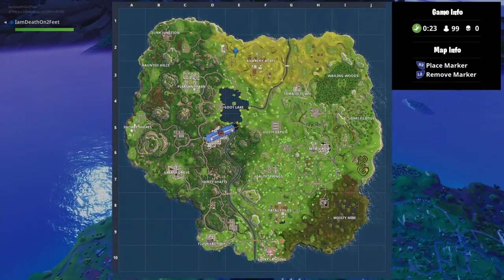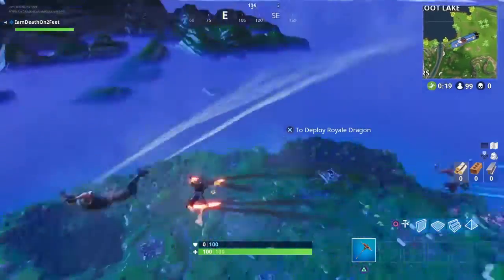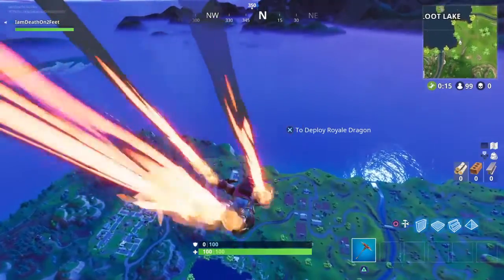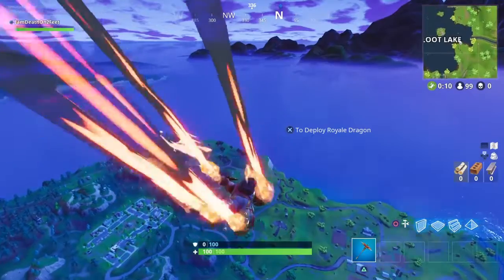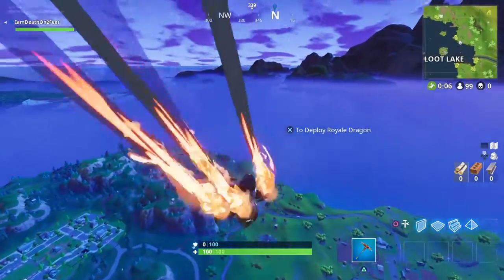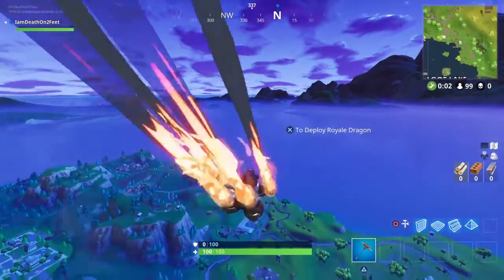We're going to be going to Anarchy Acres and when we drop there's going to be three little trees. Let's see if I can show you a better angle. There's a little shack and you can barely see it now. See those three trees? They're in a row. Not the bigger ones, the smaller ones. There's a little shack in front of it. That's where we're going, to the far right one.